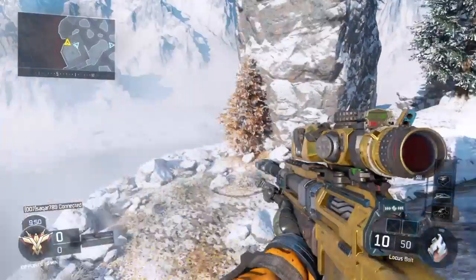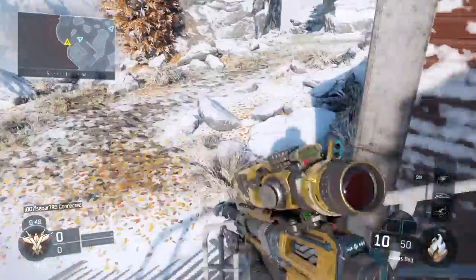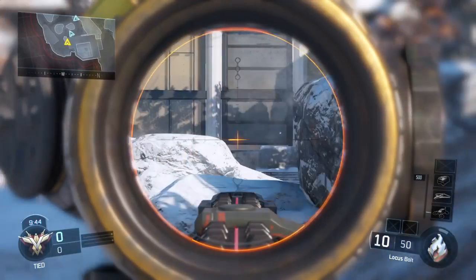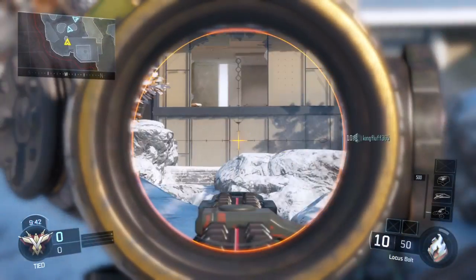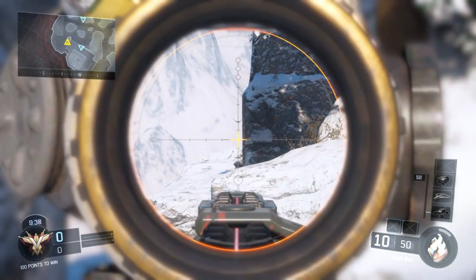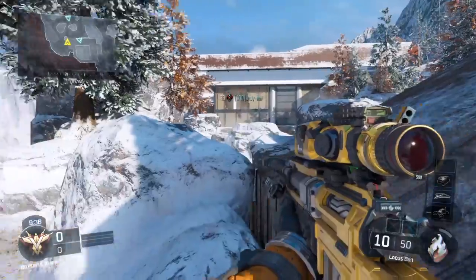For tips and tricks, you can go here, crouch, and then aim through there at the windows. See the difference — if I'm not using the ballistic CPU...